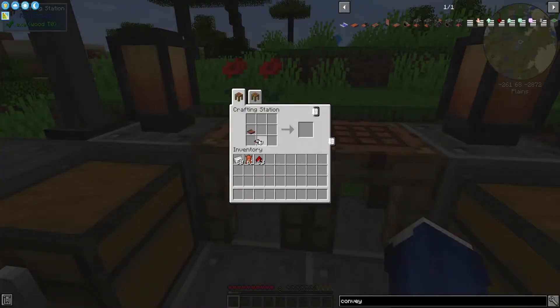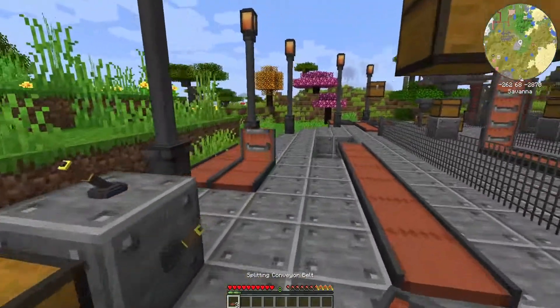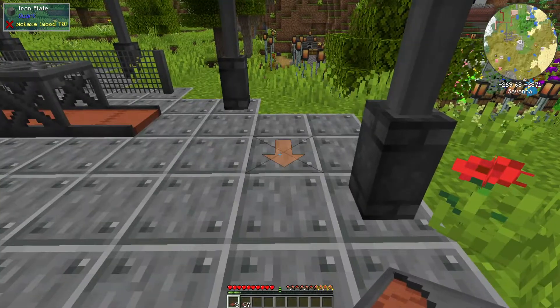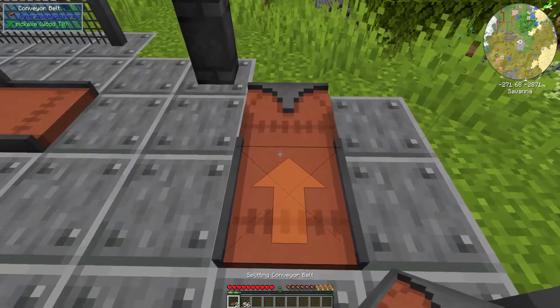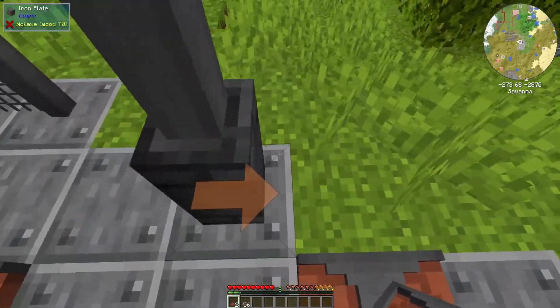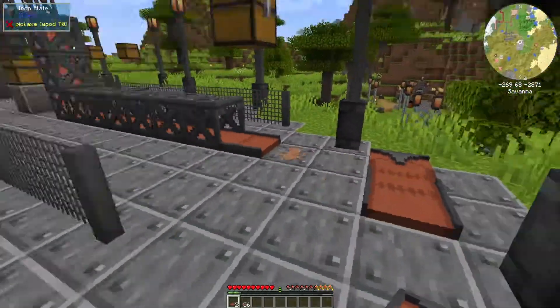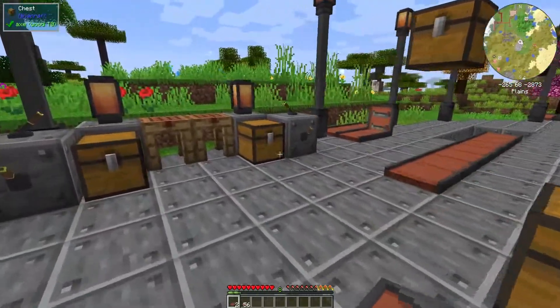You can also take three conveyor belts and put an iron in the middle and you get a splitting conveyor belt. A splitting conveyor belt does exactly what you think it would. All you have to do is lay your conveyor belt down, then put a splitting conveyor belt and it'll take stuff and push it one way or the other, doing this with each item so you can branch out the items you're sending to different places.